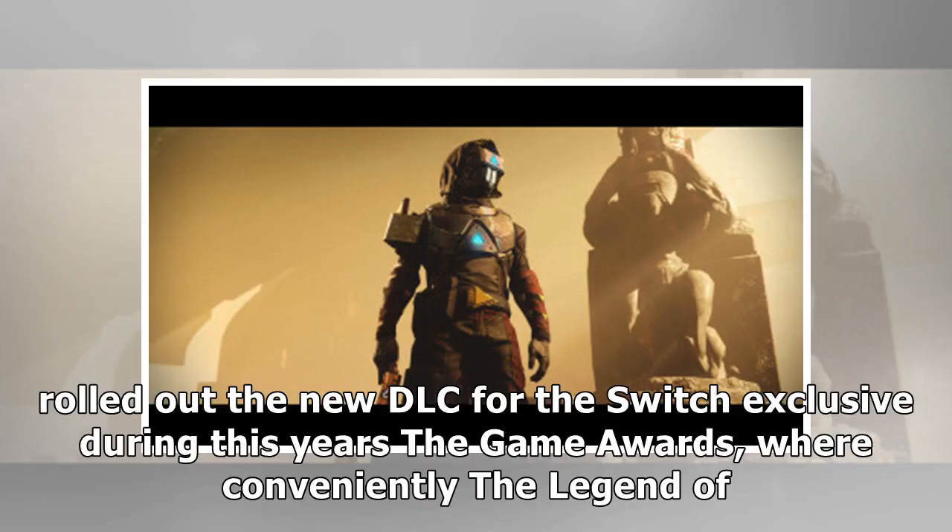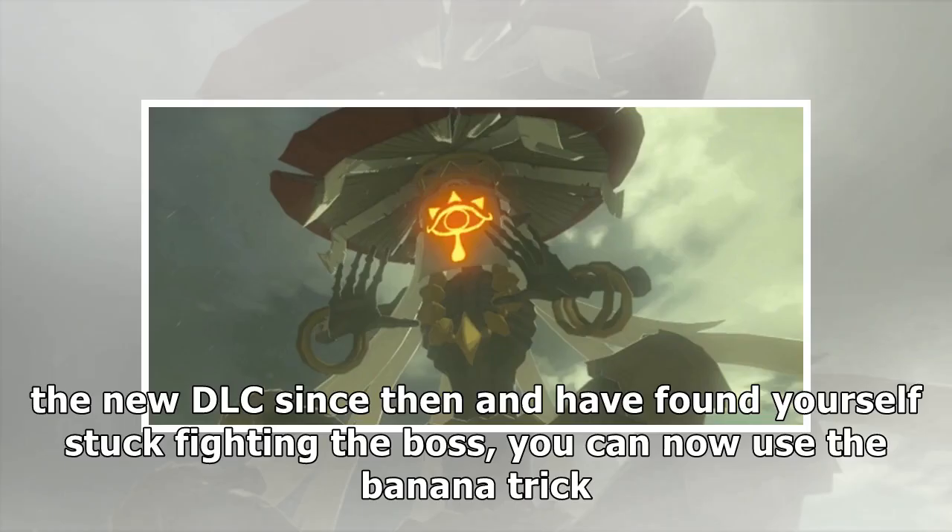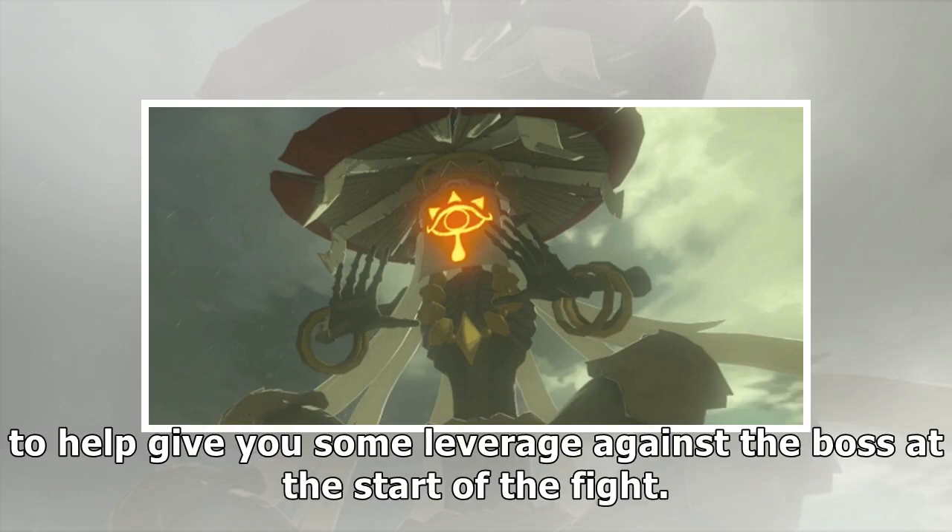Nintendo rolled out the new DLC for the Switch exclusive during this year's The Game Awards, where conveniently The Legend of Zelda Breath of the Wild walked away with the award for Game of the Year. So if you've been playing the new DLC since then and have found yourself stuck fighting the boss, you can now use the banana trick to help give you some leverage against the boss at the start of the fight.